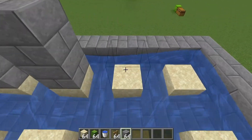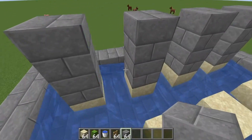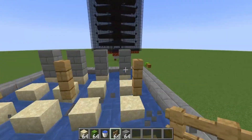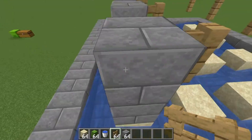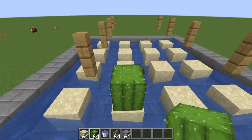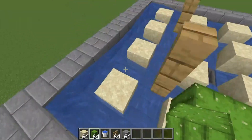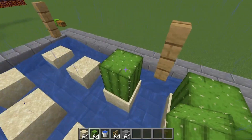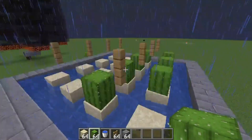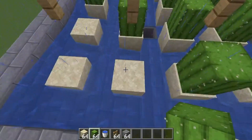Now, for your temporary blocks, what you're going to want to do is just stack the front two too high and then the back two too high. And I'll show you why you're doing this. Because what you're going to want to do next is place your fence at the top of each and every single one of those, just like so. You can break these. Then you're going to do the same on the other side. That way, when the cactus grows one more, the fence is going to prevent it from growing any higher. So when this grows, it's going to automatically break the second piece, knock the cactus into the water, and the whole process begins: into the hopper, into the composter, into the hopper, into the chest. So you're just going to place your cactus like this.